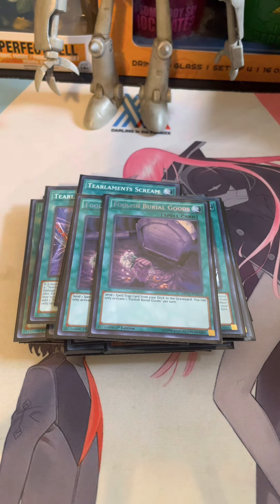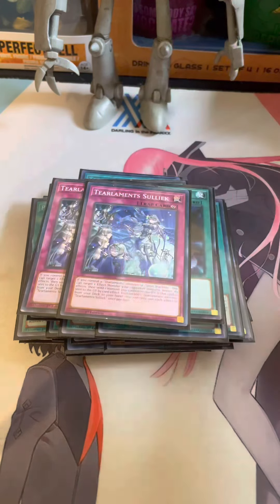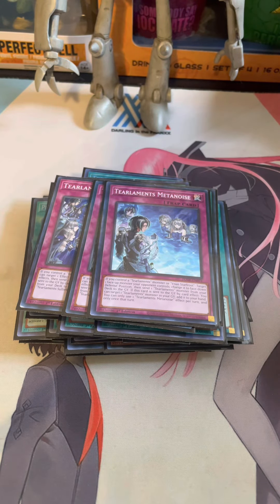For our other spells, we're playing two Foolish Burial Goods. This card's phenomenal — you can send Trivacoma to search the field spell, send Sullyak to search a monster, or send Metanoise to add a grave. There are just so many targets; this card feels like it's never dead. And then for our one-ofs, we're playing the one Terraforming, the one Poly to search off a King of the Swamp, and then the one Foolish Burial. Then for our traps, we are on two Sullyak and then one Metanoise. I feel like this is standard at this point. Crime is in our side deck — I feel like Crime isn't super great main decking; it's good in the side if you know you're going against Kashtira or something. Metanoise feels like it's always live, and I like having two Sullyak — one for milling and then one for adding, hopefully.